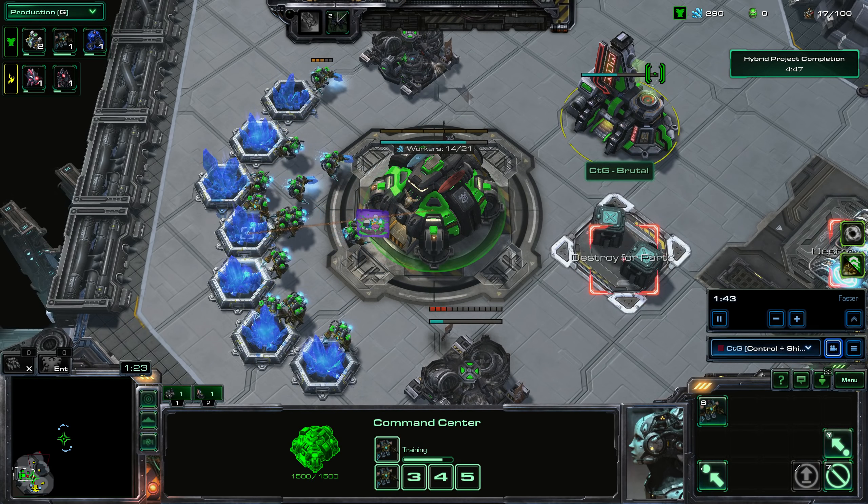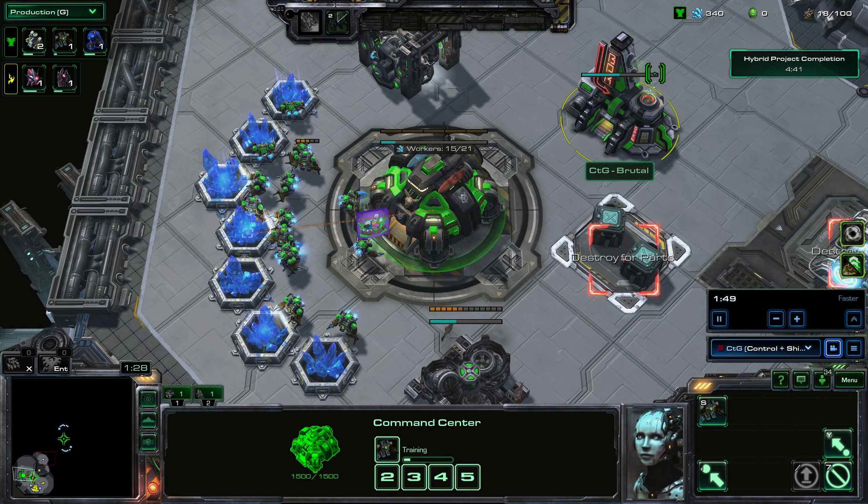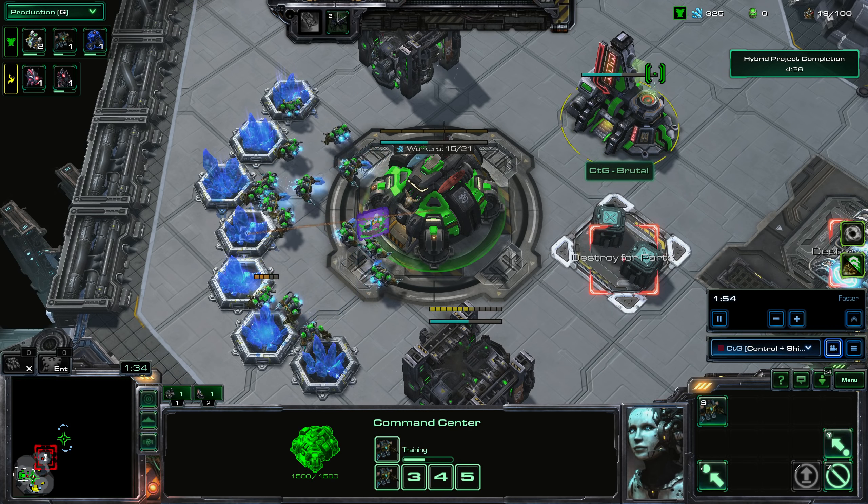Alaraq will be thankful that the enemy is not Zerg — usually he's thankful when the enemy is Zerg because he has splash damage — but this time with Fatal Attraction, both of our armies will be thankful not to have our units pulled around so much. Once I finish these refineries, I send three workers to them to harvest at optimal efficiency.